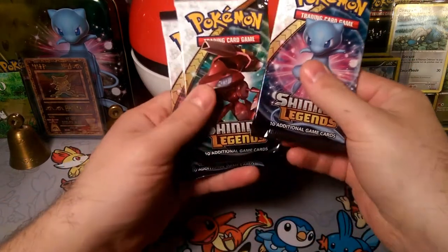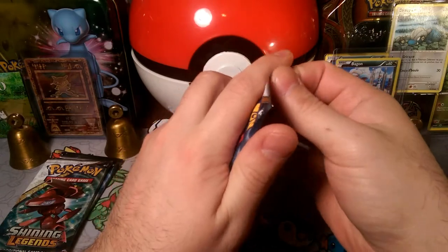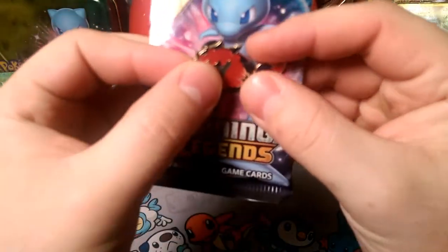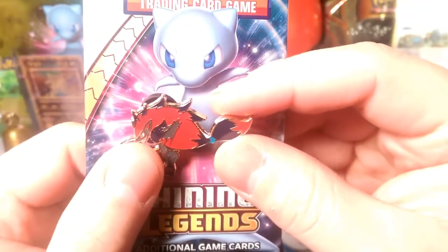Let's go ahead and make a Mew sandwich — we're gonna open up the Mew first, then Genesect, and then another Mew. Oh, here's that Zoroark pin. Let's see the Zoroark pin here. It's pretty sweet — he's like jumping down with his ponytail here.